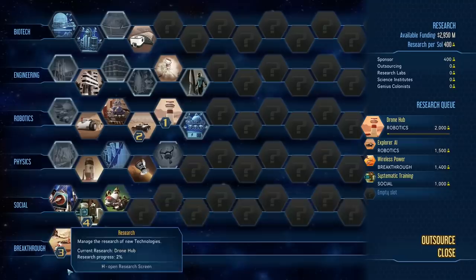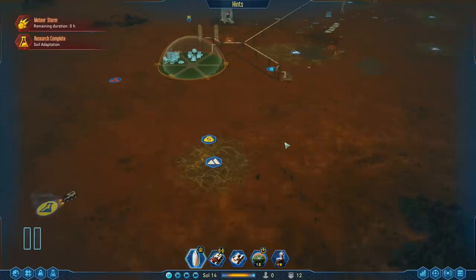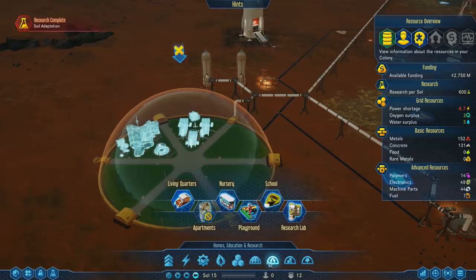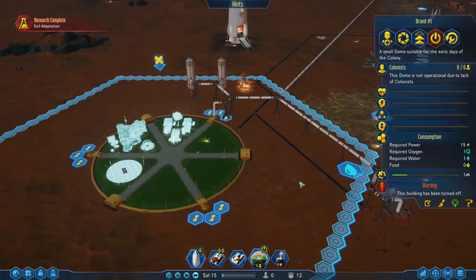One more thing we can do is outsource, which basically means paying for extra research — we can pay 200 to get an extra 1000 in the next five days. Sure, we can do that. Here's the anomaly, and we can build the farm. That also takes an entire section. Let the drones do their thing.